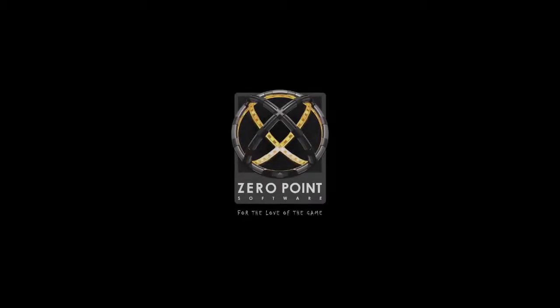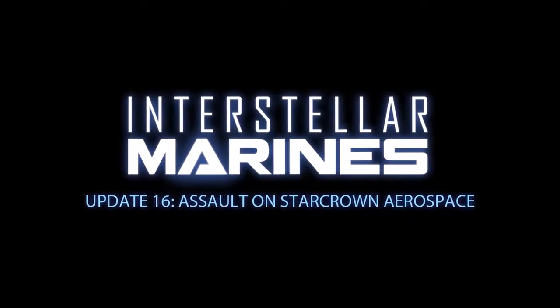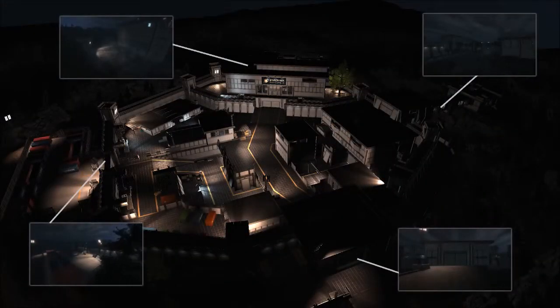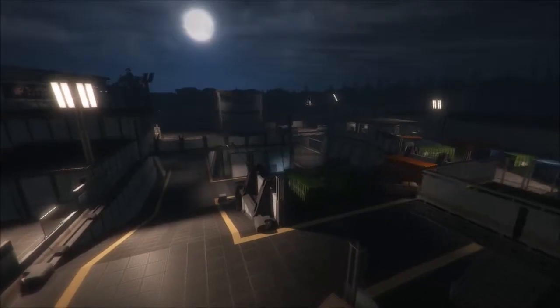Get ready for some festive fun with our latest update. Update 16 introduces our second co-op campaign map: Star Crown. Your mission is to test the defenses of the Star Crown aerospace installation. You must infiltrate through one of four entry points, work your way through the multi-layer security, enter the secret projects area, and then exfiltrate with the captured data.